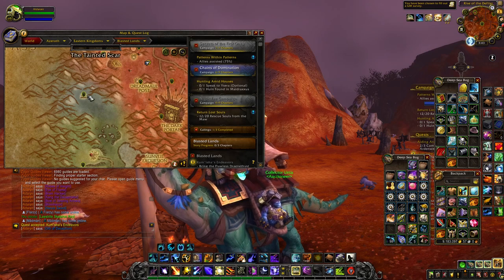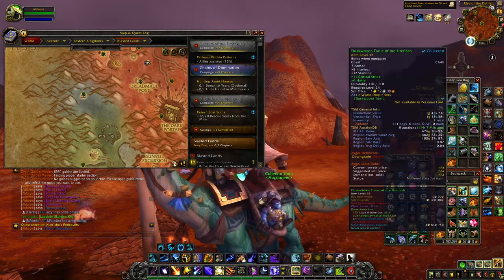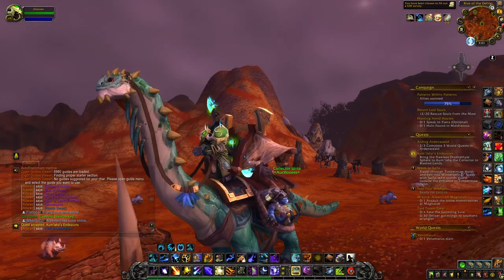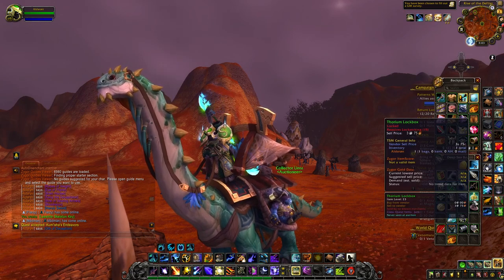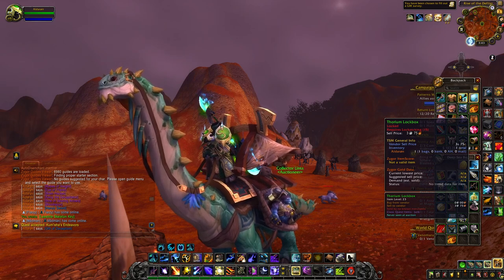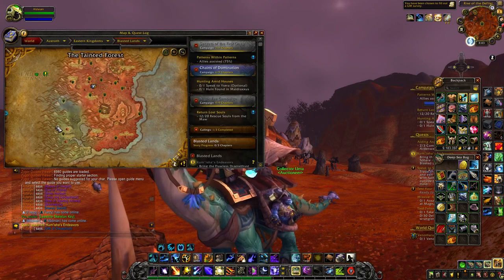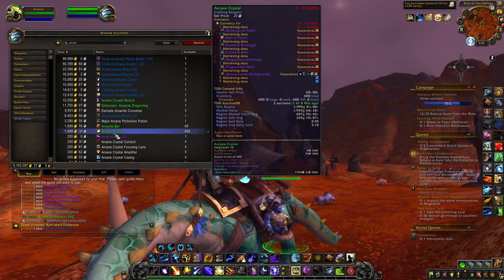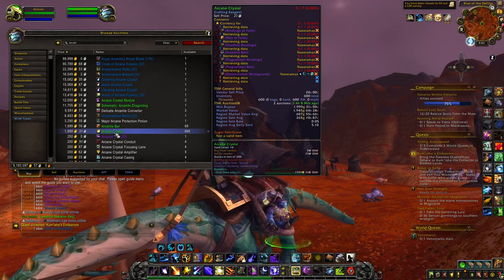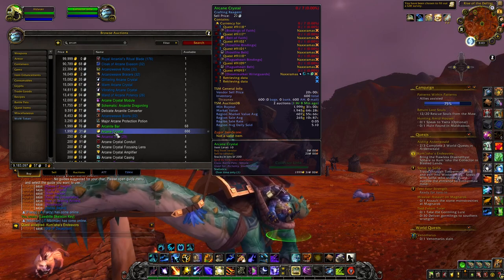Just by killing the rares you'll also get a lot of green BOEs that can sometimes be worth some gold, though most of the time you'll just sell them on the Auction House. Two more things to maximize profit: first, keep any lockboxes you get from rares because you can open them for some really good loot. Second, there are Thorium veins all around the map — especially some rich ones in this area — and you can get Arcane Crystals from them, which sell for a lot of gold on most realms. If you have a miner, definitely do this farm on that character.